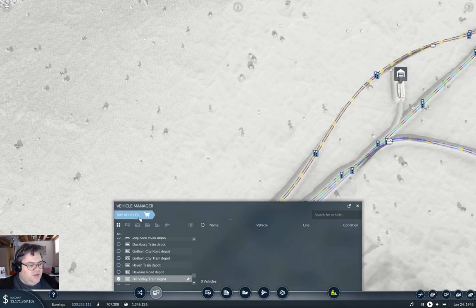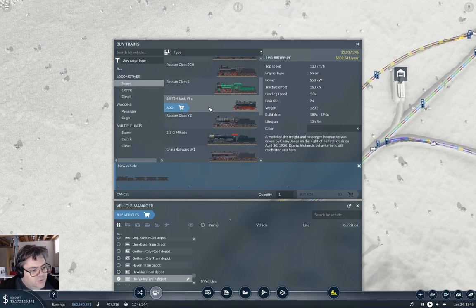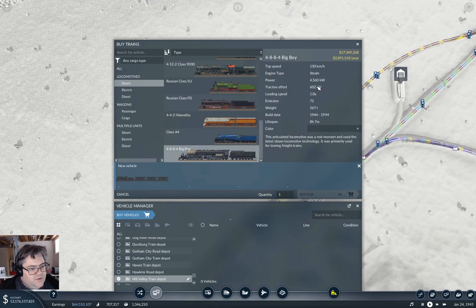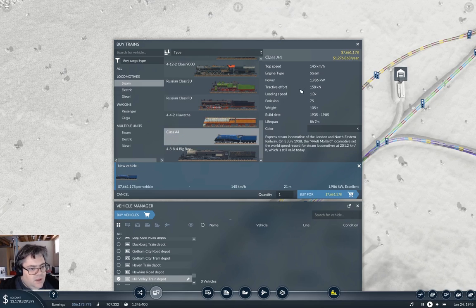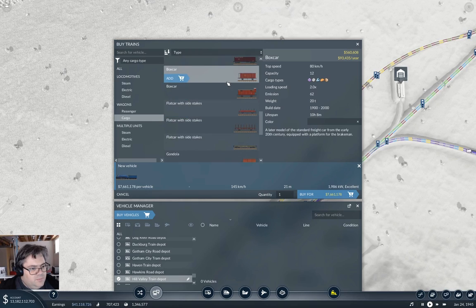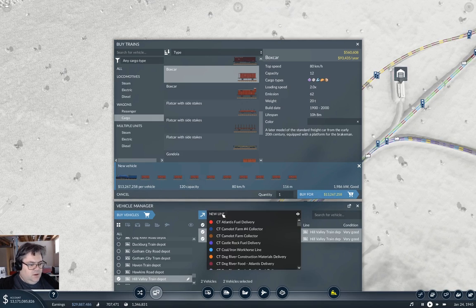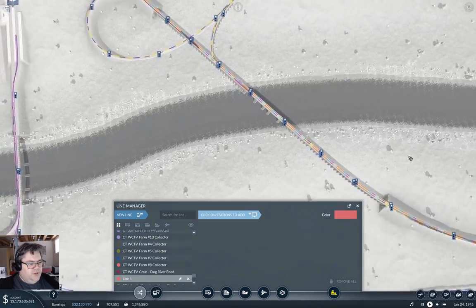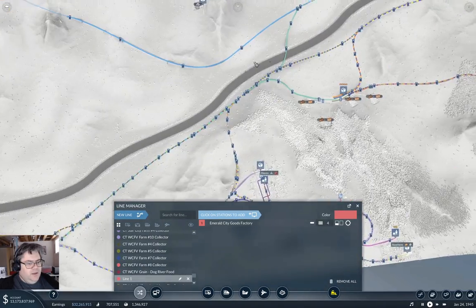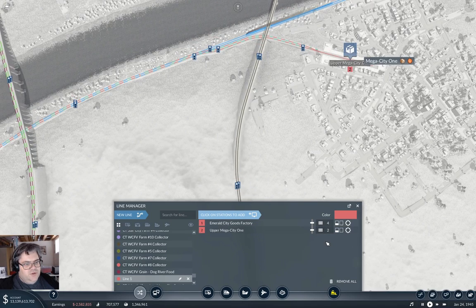Okay so we're going to grab a train - the A4 will do. Then we'll grab cargo, and this is goods so that's going to be a box car. We'll buy two of them. We're going to do a new line which will go from the goods operation over here all the way over to Mega City One - and what do you know, it figured out how to do it.